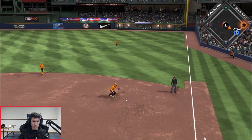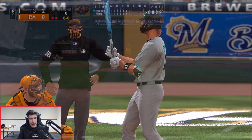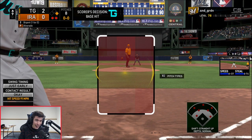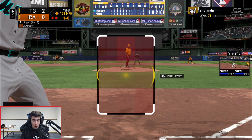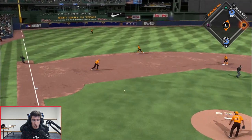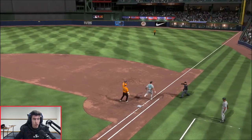Tony Gwynn gets a two-out base hit in the ninth — it's probably a hit rather than an error given his speed. Chris Bryant is up and already has a homer today. We try to steal but it doesn't work out, so we go into the bottom of the ninth inning with Signature Series Kershaw on the mound looking for the complete game shutout.